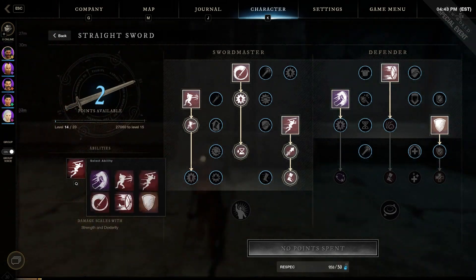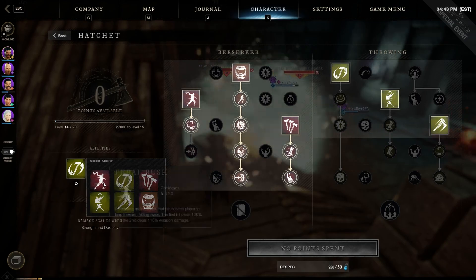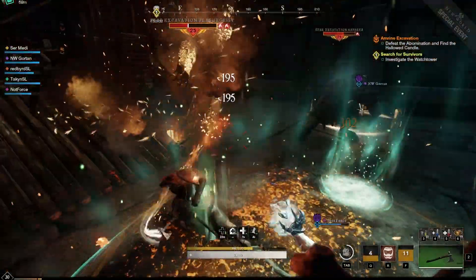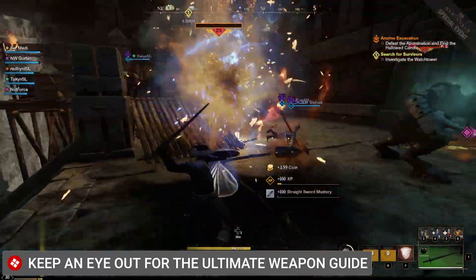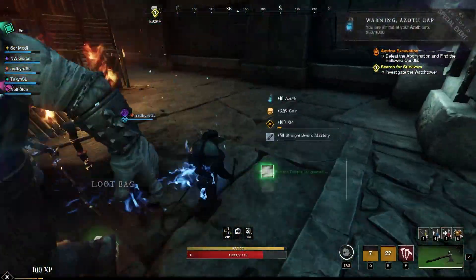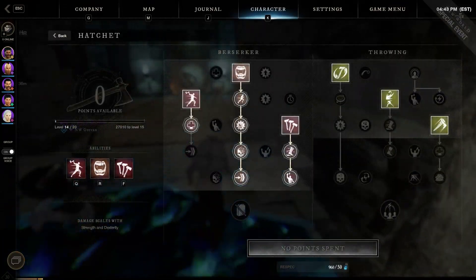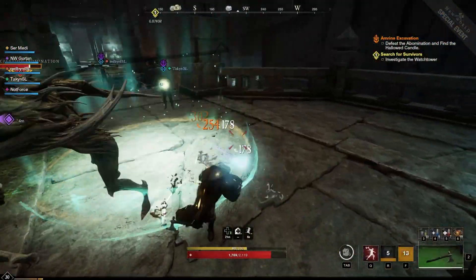Shield rush and whirlwind blade — berserk is so strong now. You can legitimately tank with this weapon by itself; if you're considering a tank build this is the weapon you'll want. They changed the animation on whirlwind blade too, which is interesting. Another thing about berserk is you can cancel it out early to get that 30% health regen — it only has about a 30-second cooldown and that can be reduced even further with perks and gems, so it's pretty powerful when you think about it.